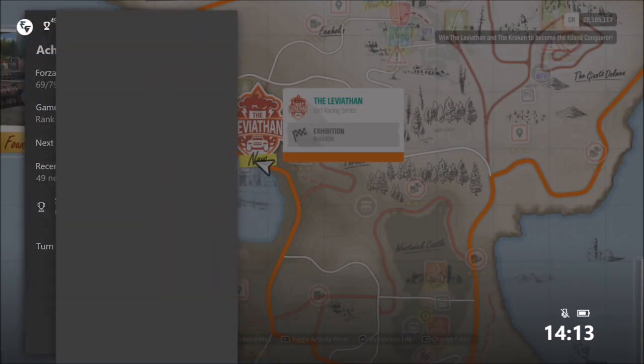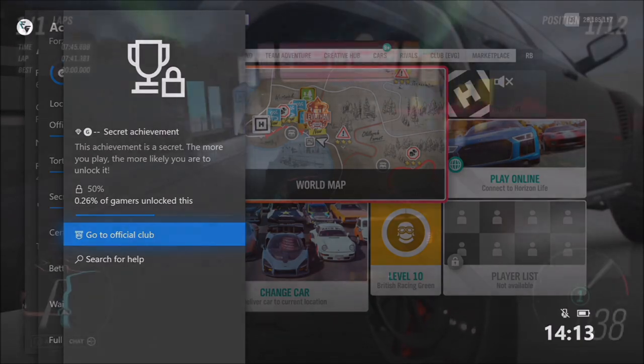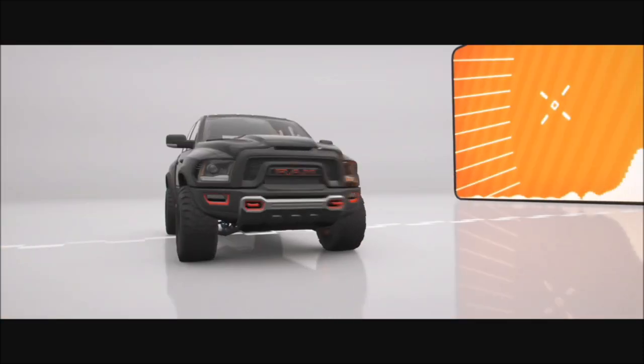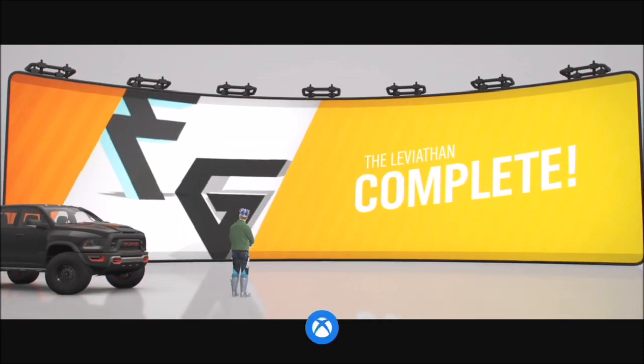I'm going to show you how to completely unlock it. In essence, you have to come in first place in the Leviathan and the Kraken race. In order to unlock those two races, you have to hit round 10 of Island Conqueror — pretty much blast your way through all of the PR stunts and races, and when you hit level 10, you'll unlock the Kraken and the Leviathan.